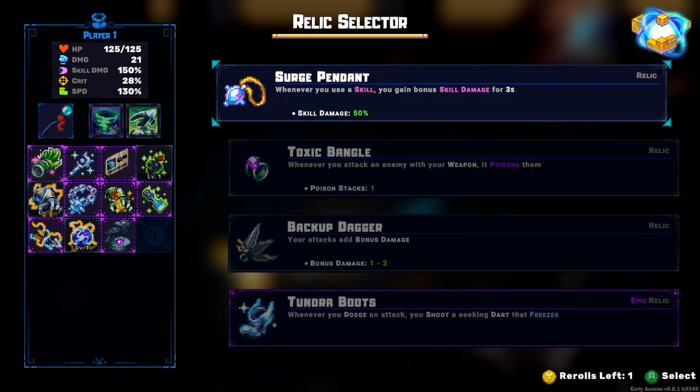Reroll. Are you hot? Yeah, Daddy's warm. Constant tick damage - Toxic bangle. Tick damage - that's going to kill the boss pretty well, I think. I'm going to re-roll it again. We're kind of a burst character - I don't think poison fits with us.